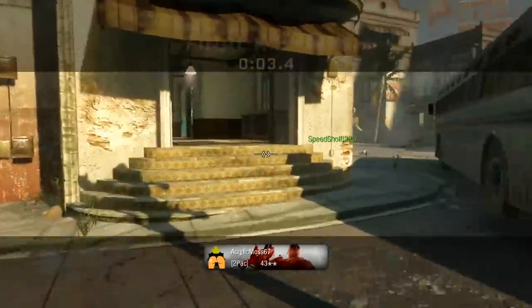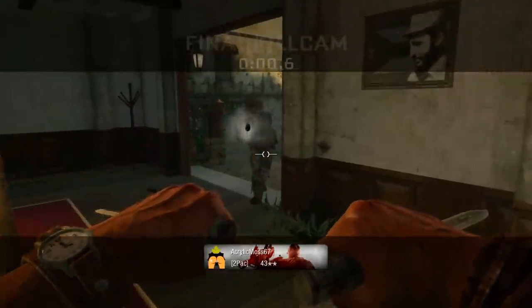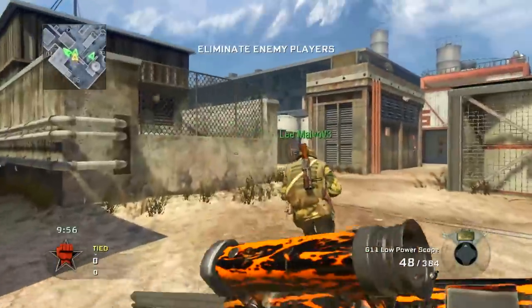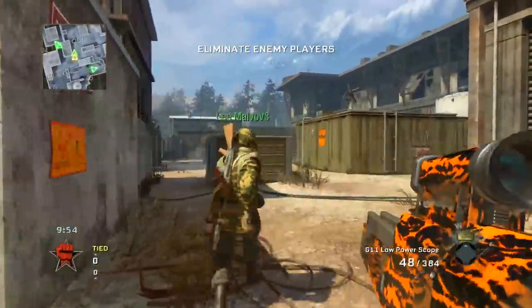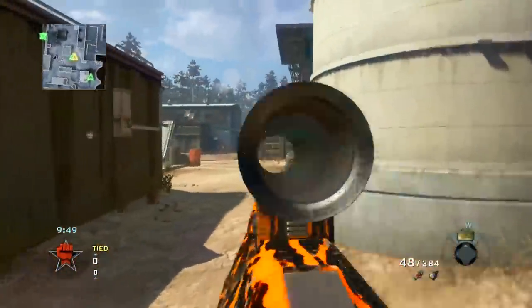We're gonna move on to the next classified weapon — the assault rifle category. Next up we got the G11. I threw on this low power scope. I used it a couple times back in the day. If you remember zombies, when you pack-a-punched the G11, this is what it looked like.